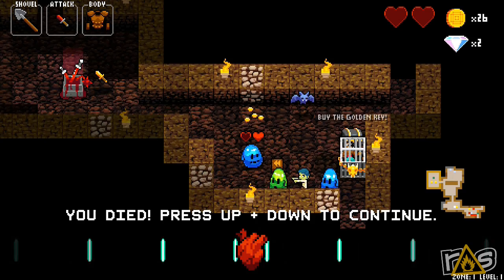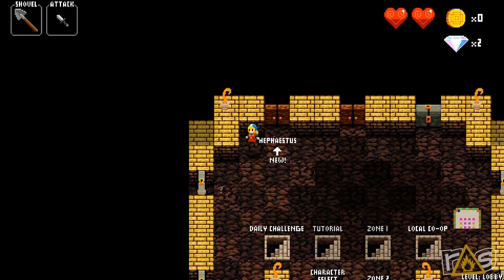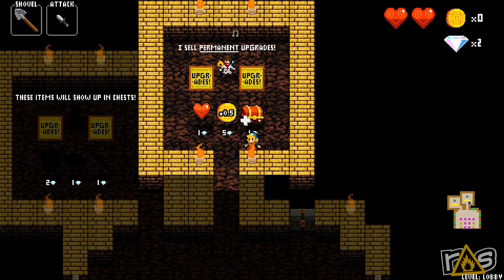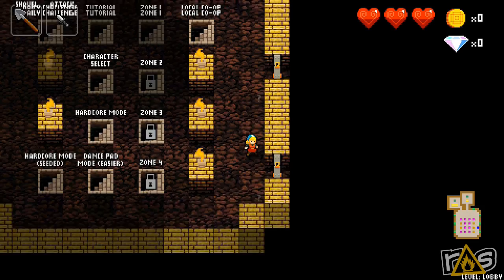I died. When you die you can go back to the lobby, and in the lobby all the diamonds you picked up you can take into these stores and buy upgrades — things that will show up in chests inside the level. Over here we've got the dungeon master and he gives you permanent upgrades, like every level will have a heart container. There's also a red chest that will show up with weapons and items, and there are other doors that unlock when you free the characters inside levels.